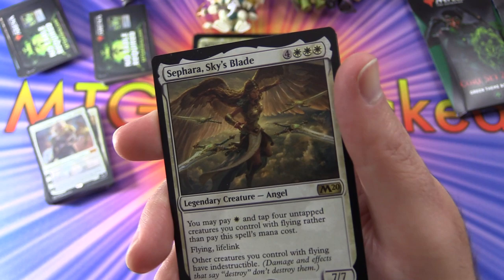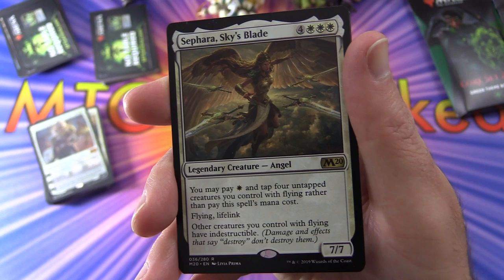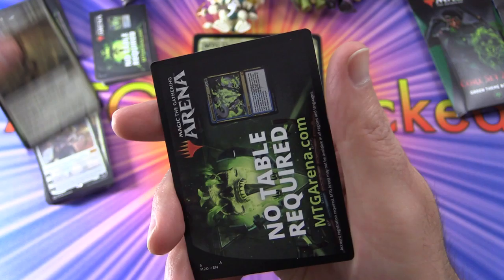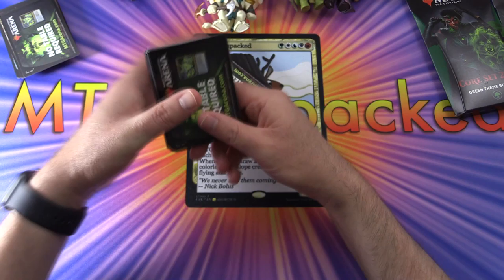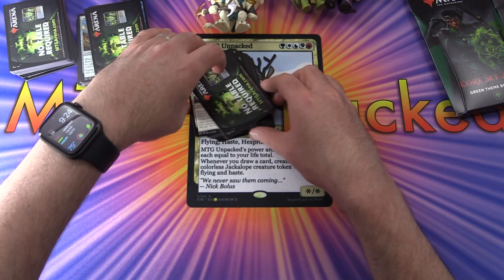Wait — we get two? We get a rare as well! Sephara, Sky's Blade — Legendary Creature Angel, 7/7 for seven. You may pay white and tap four untapped creatures you control with flying rather than pay the mana cost. Has flying and lifelink. Other creatures you control with flying have indestructible. Very unusual — I thought we were only supposed to get one rare or mythic.